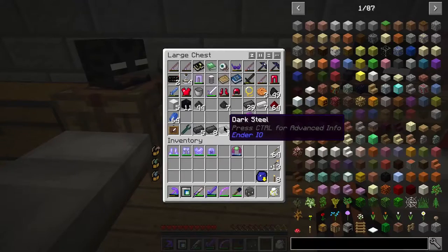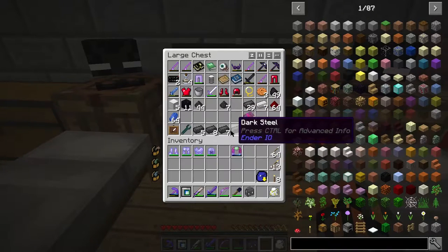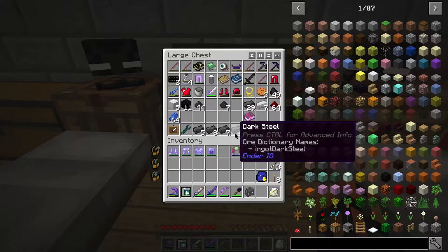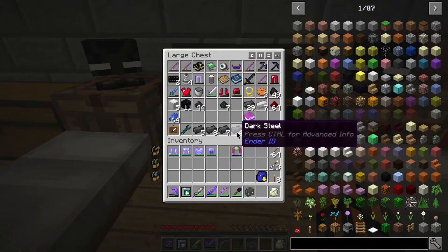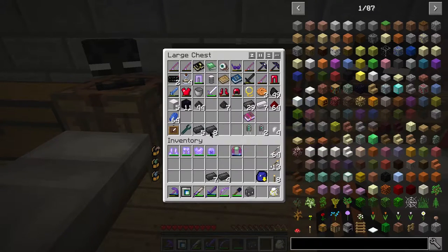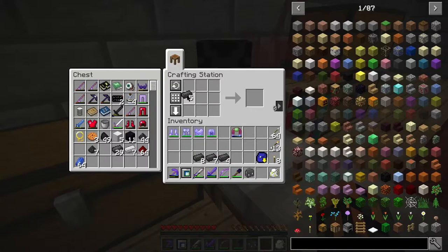This is my secret chest — don't tell anyone — but I've got all sorts of goodies in here. I've been hiding away the dark steel I've been making especially for this armor, and I have all the pieces: the boots, the leggings, the chest plate, and the helmet. Now I can use my crafting table and put these in the standard armor format. It's really simple — it just uses the vanilla armor recipes.